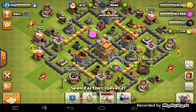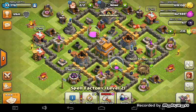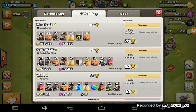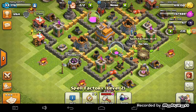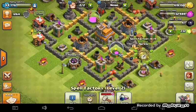Oh yeah, we can upgrade our Rage Spell — that'd be awesome! Should we get two Heal Spells or one Heal Spell? Or maybe a Heal Spell and a Lightning Spell, because there might be some Clan Castle troops — you never know. Let me check my attack log. I used to bring two Heal Spells. I'm just gonna bring two Heal Spells.